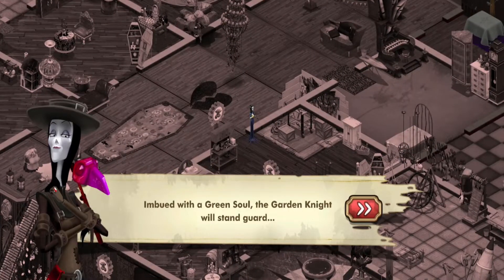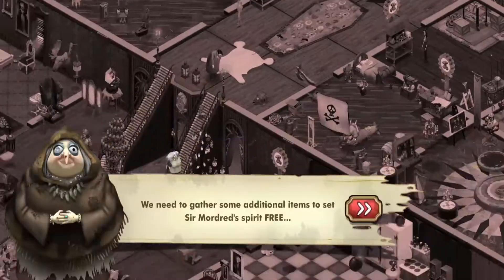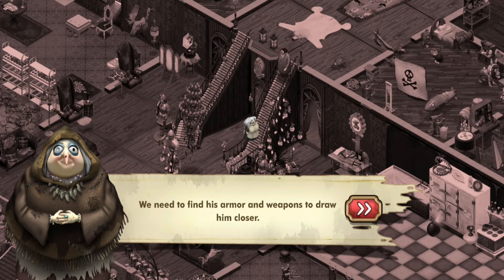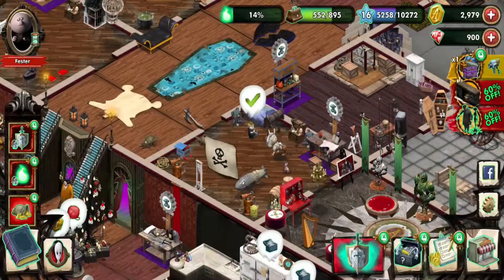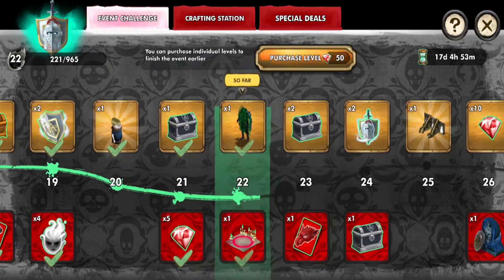'Imbue with a green soul — the garden knight will stand guard. Not that Cleopatra would allow any intruders in the garden anyway.' Yeah, that plant is very scary. 'We need to gather some additional items to set Sir Mordred's spirit free. His ghost has lived away and must be found — we need to find his armor and weapons to draw him closer. I was hoping to keep his sword, I guess he still needs it.' Alright — free spirit, obtain knight's shield, obtain the ghost, get the collection, and get the knight set going.